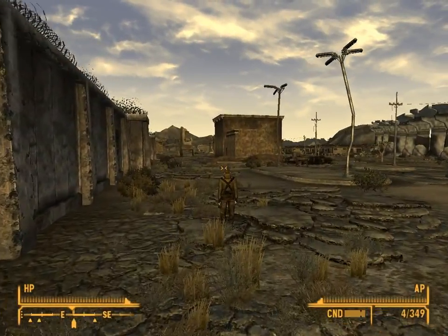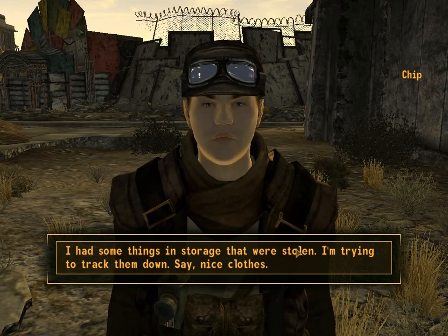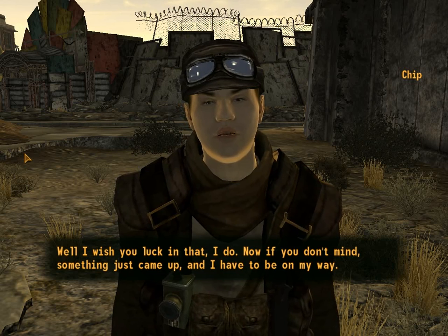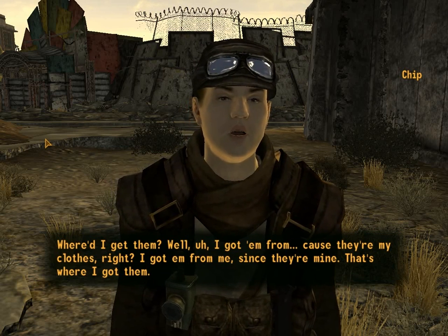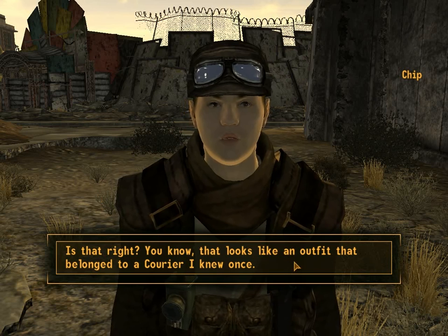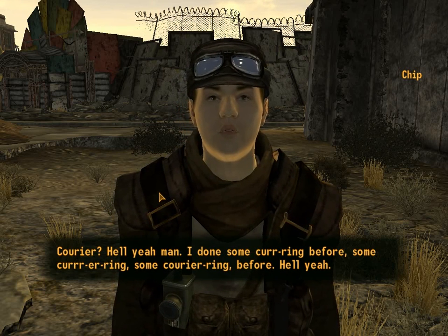Let's talk to this NPC. I just bought some sexy armor. Hello there, Chip. Hey there friend, I'm Chip. What brings you down to this area of lovely old Nevada? I had some things in storage - I'm here to clear them out. Well, I wish you luck. Don't leave just yet - not before you tell me where you got that fancy outfit. Where'd I get them? Well, I got them because they're my clothes - I got them for me since they're mine. That looks like an outfit that belonged to a courier I knew once.